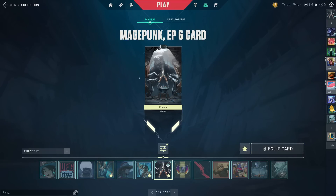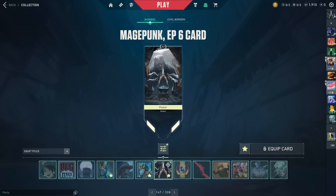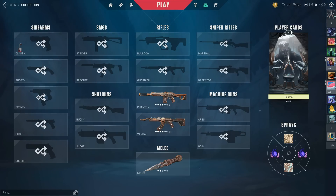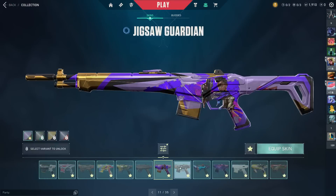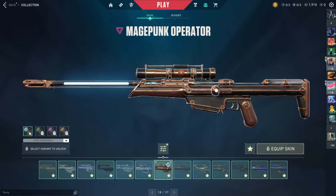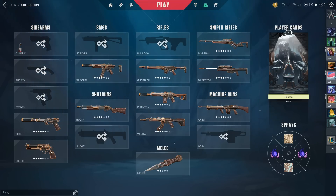Here is the new Mage Punk card — we'll favorite it. Fun fact: the Mage Punk 2.0 card and the new one feature the same character, so that's pretty cool. Let's go and equip all of the other Mage Punk stuff so we can see what's missing. There is a lot of Mage Punk stuff in the game, and this collection only had three things — it should have had five things. The dream for me, as a creator, is to have an entire collection that consists of just one skin line.